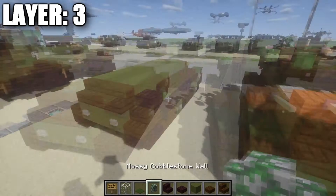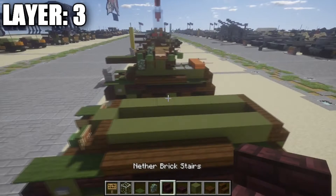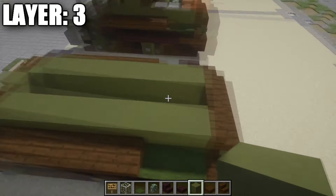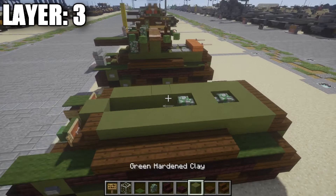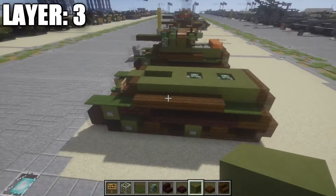Going back to where the dark oak wood stairs are, fill in the back section: place a green clay block between the first two stairs, followed by a mossy cobblestone wall, green clay block, mossy cobblestone wall, and green clay block — just to close off any openings so you can't see into the inside of the tank from outside. That's Layer 3 done — let's move on to Layer 4.